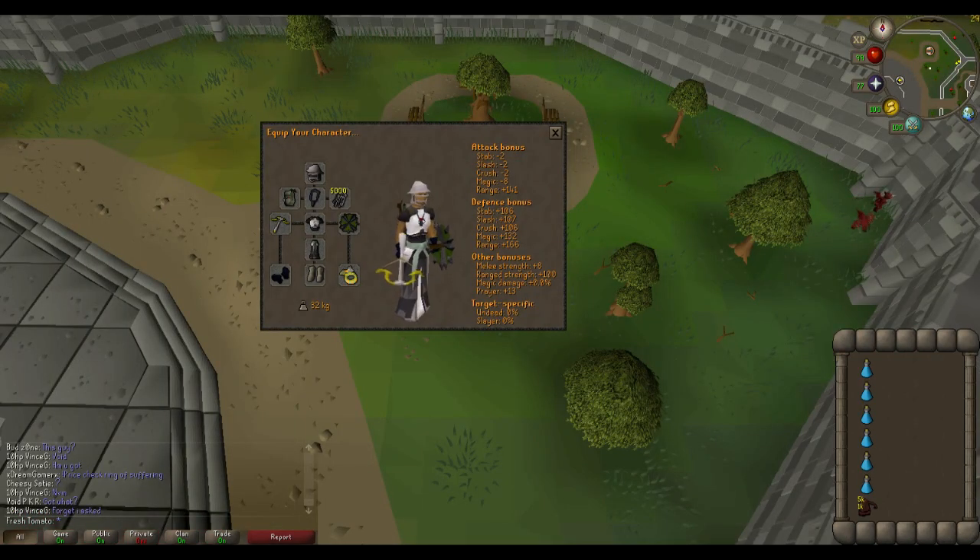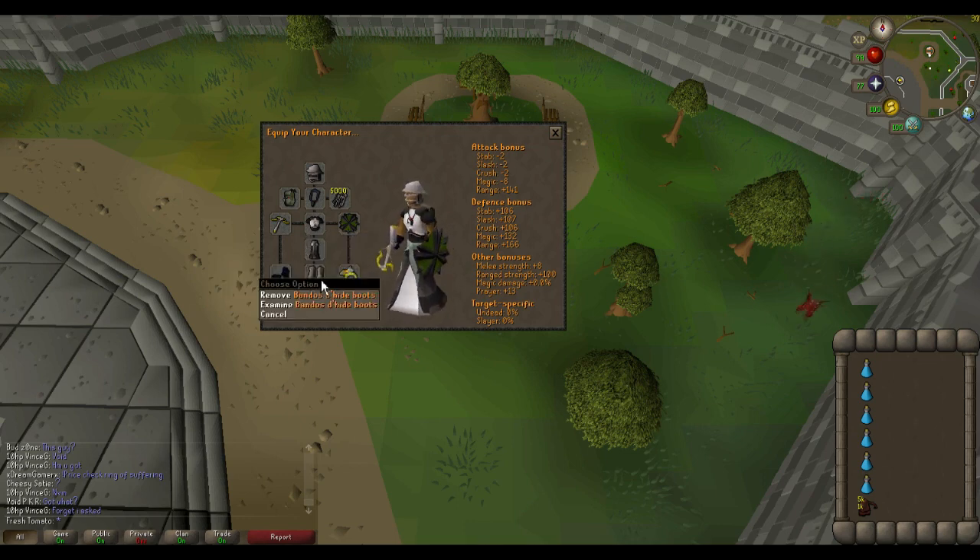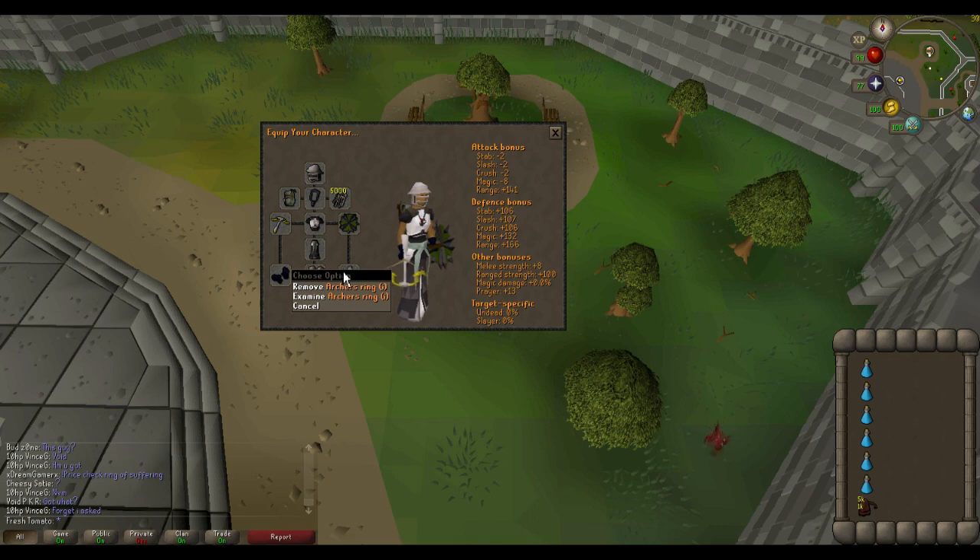Here's the gear I'm going to be using. I'm going with Range Void — I would have put Armadyl in here, but I decided that most people probably wouldn't be able to afford all that gear. So we're going to have the Range Void Helmet, an Ava's Accumulator, an Amulet of Fury, Broadbolts, an Armadyl Crossbow, Elite Void Top and Bottom, an Odium Ward, Void Range Gloves, Bandos Dhide Boots, and an Archer's Ring (i).